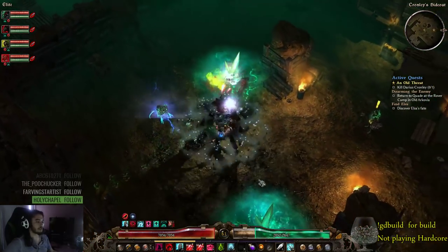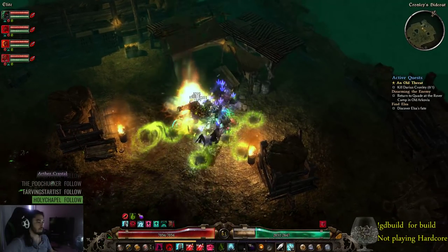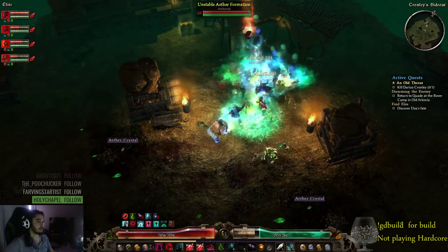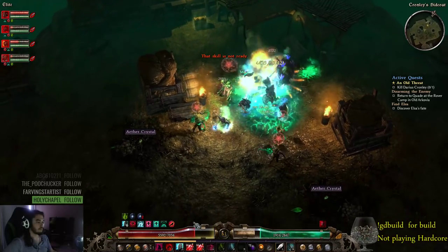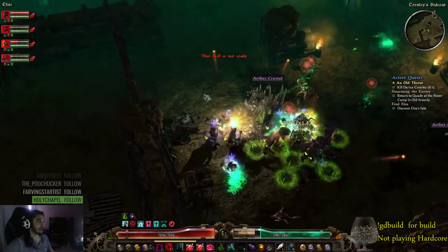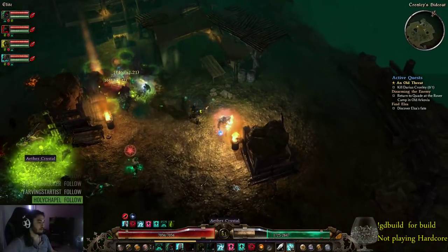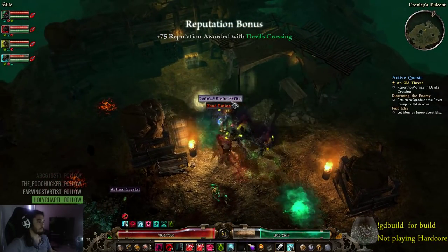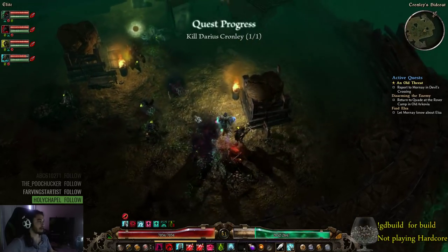So this is Kronly's hideout. This guy is actually pretty tanky. He actually does a ton of damage. They did good on their Act bosses. Alright, he's down. That still wasn't too bad. That's actually the first time I've lost a minion in like the past two hours.